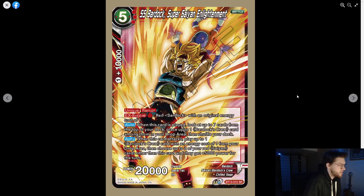We already have an SR — Bardock, Super Saiyan Enlightenment. It's a unique Barrier X, evolve for one on top of a red Bardock with energy cost of one. When this card is played, search the top seven and place up to one Bardock crew card among them in the drop area, then shuffle. When this card attacks, play up to one Bardock crew with energy cost of one from your drop area, then choose up to two red Saiyans other than this card and they get plus 5k power for the turn. So you play it for one energy effectively, then use Torah to add the dropped card back to hand.